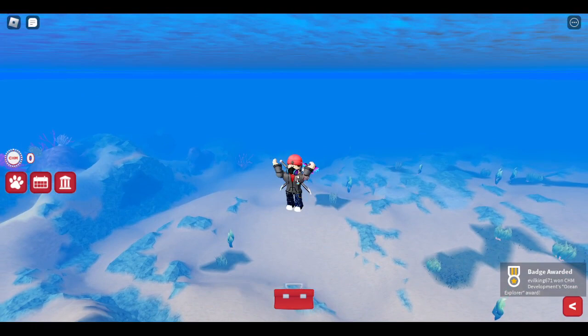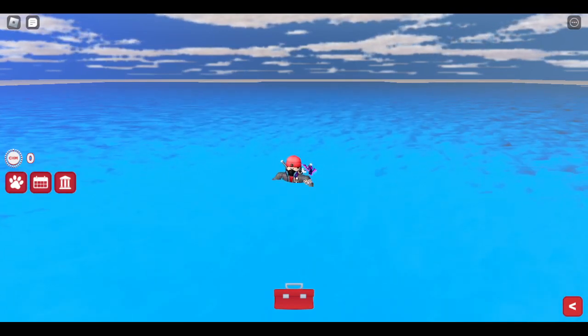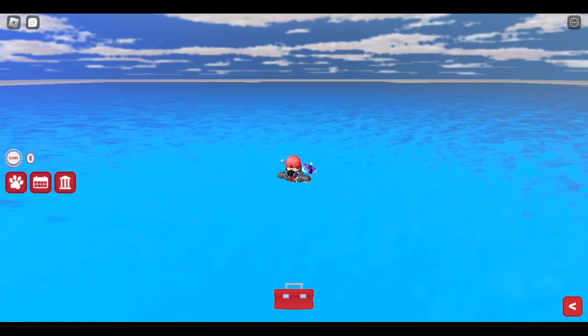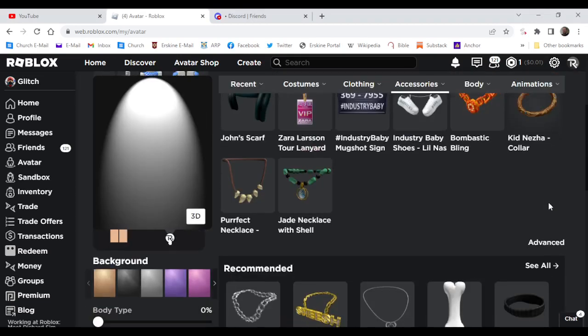Let's do a quick check of the avatar to see if we got it. Let's go back to the avatar shop and see — there you go guys. I went over to my accessories, and there you go, you got the compass necklace. My avatar shop might look a little faded, but the item is there.